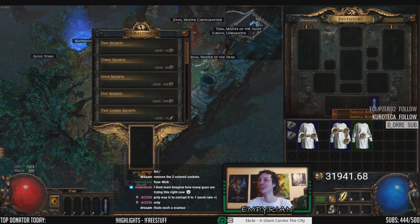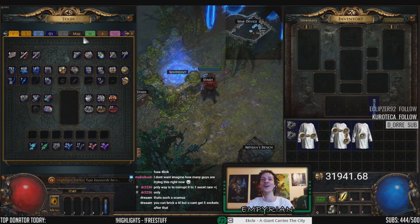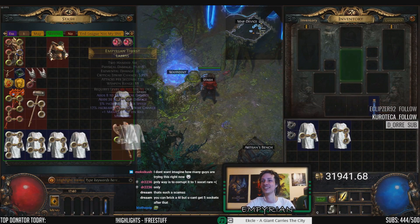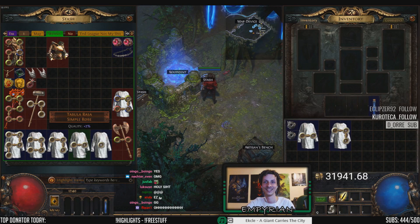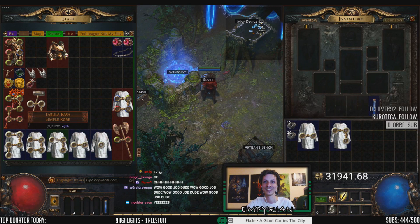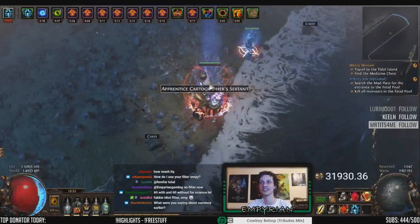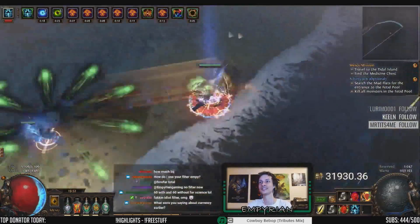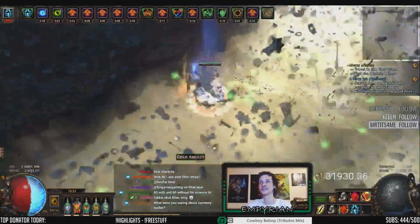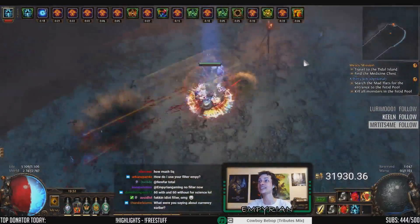1, 2, 3, 4, 5 — 4. Nice. Alright. And a gold amulet. Very good. That's it. That's all you need to see. Another gold amulet. Easy Bisco. Nice layout, though.